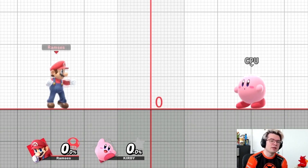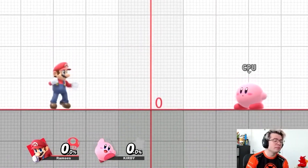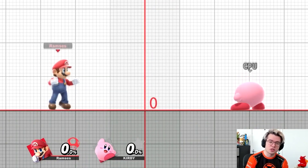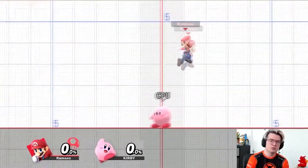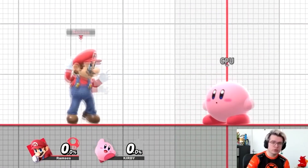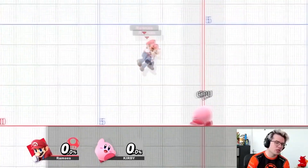You can also short hop by pressing jump and the attack button at the same time, which lets you do an immediate aerial as you are rising. You can jump in three directions: backwards, forwards, and neutrally — and the same goes for full hops. Thinking about which way you're jumping is very important because, as we said, it can be pretty predictable where you're going to end up as soon as you're in the air.